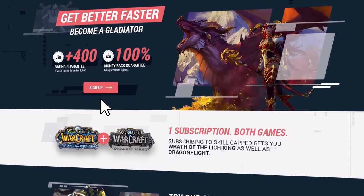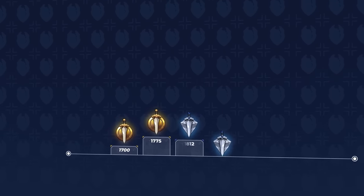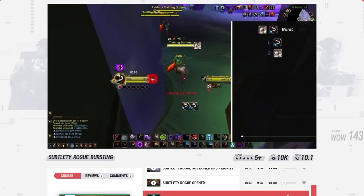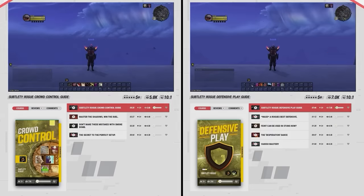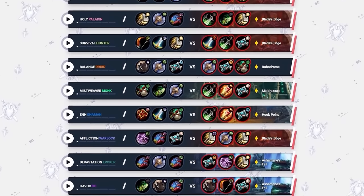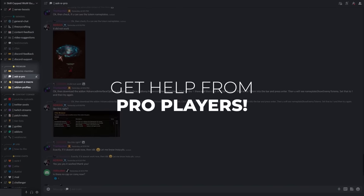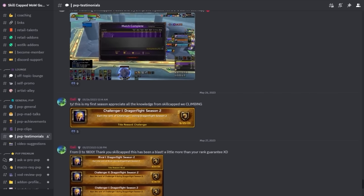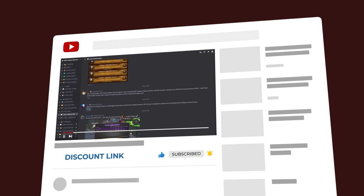Before we get into it, we want to take a moment to remind you of the 400 rating gain guarantee available only at skillcapped.com. For as low as $6.99 a month, we guarantee that you'll see rating gains, and if you don't, you'll get a full refund, no questions asked. With a subscription to Skillcapped, you gain access to class guides that walk you step by step on how to deal Rank 1 level damage, and how to survive and crowd control just like the pros. We also have a massive library of nearly 2,000 arena commentaries, and Skillcapped members gain access to the premium section of our Discord server with direct contact to our network of pro players. This feature has helped players just like you reach their rating goals, so click on the discount link below right after this.